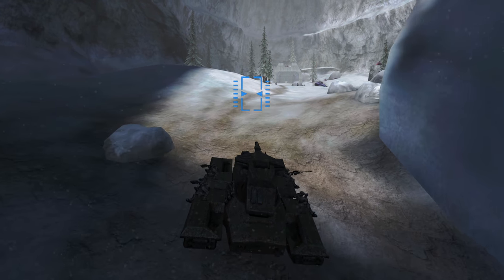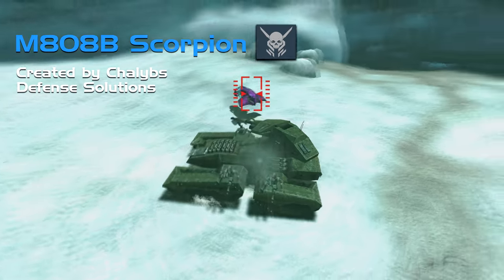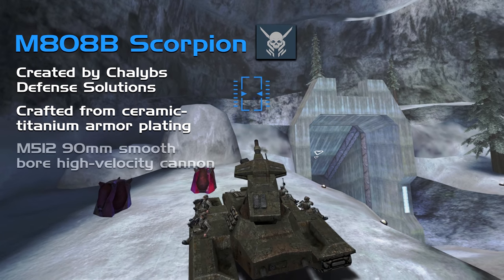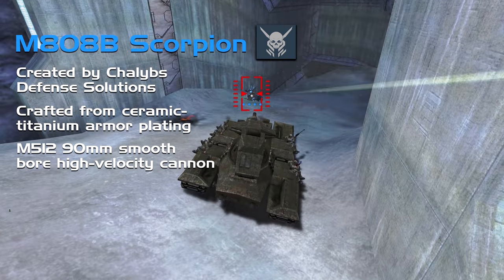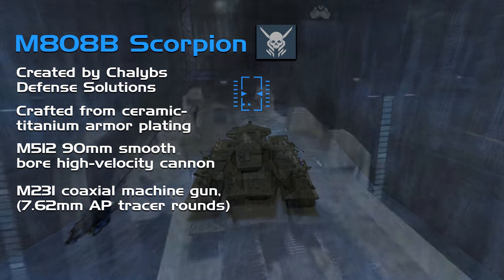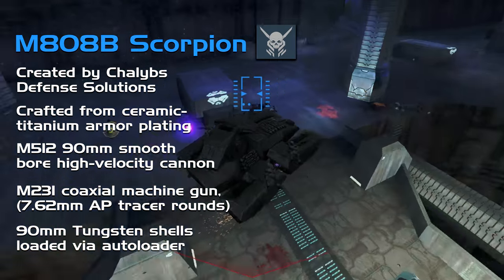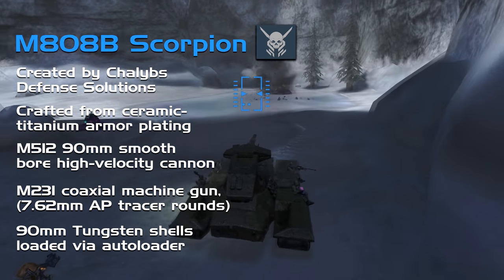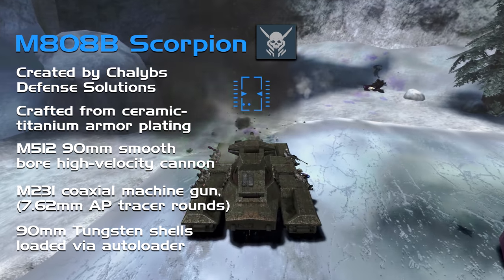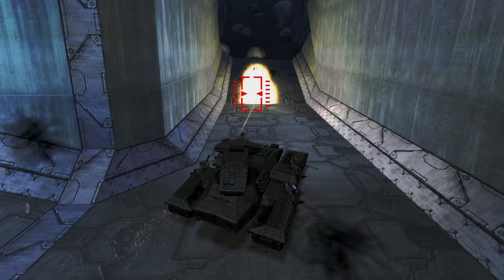Our final land vehicle needs no introduction: the M808B Scorpion main battle tank. Weighing in at a whopping 66 tons, this absolute monster features ceramic titanium armour plating, an enormous M512 90mm smoothbore high-velocity main cannon, and an M231 coaxial machine gun, with seats on all tracks for up to four passengers. The main cannon fires 90mm tungsten rounds fed via an autoloader, capable of destroying any heavy armour with ease, while the coaxial machine gun fills the gap with 7.62 AP rounds.